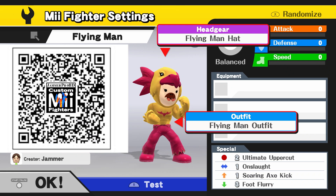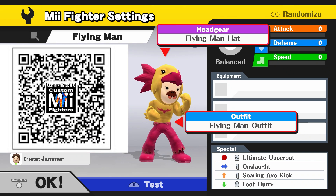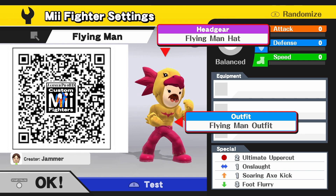For Flying Man, all you need is the Flying Man hat headgear and the Flying Man outfit. Recommended customs are 2-1-1-3.